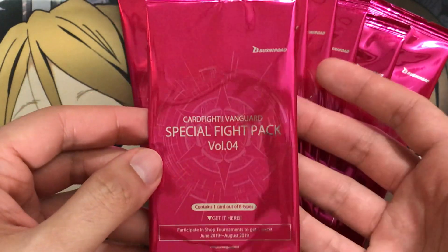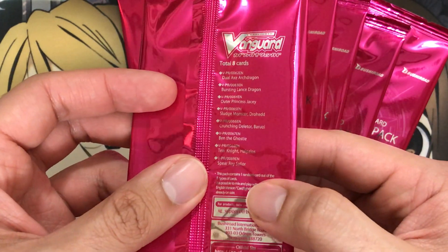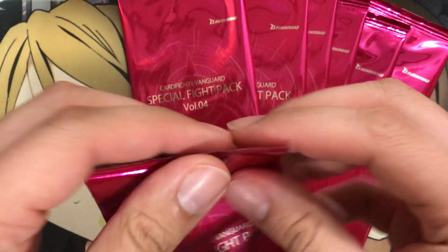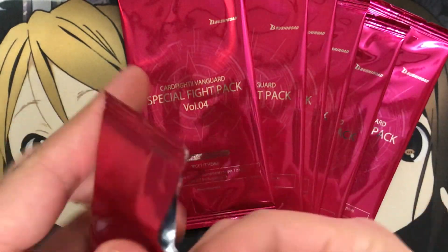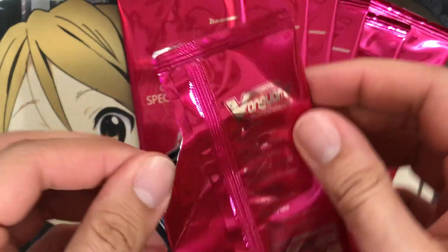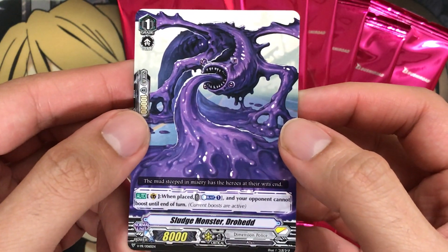The promo cards for the latest Cardfight Vanguard series have been kind of hit or miss in my opinion. She was like the third one down on the list. I probably mixed up the packs because usually they do go in order. Let's see what the next promo is — we've got Sludge Monster, Drowhead.